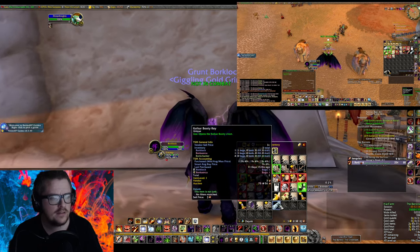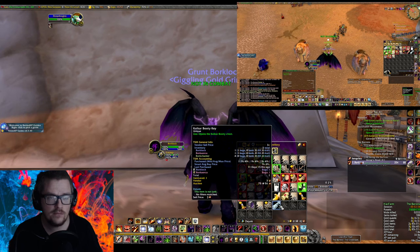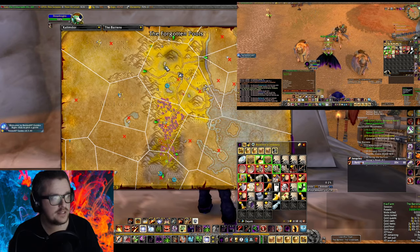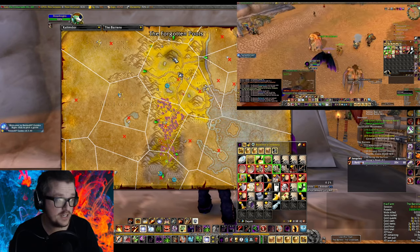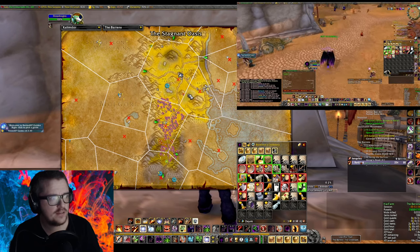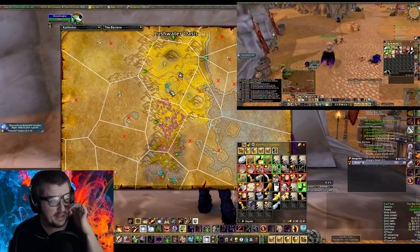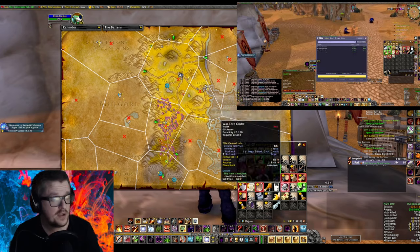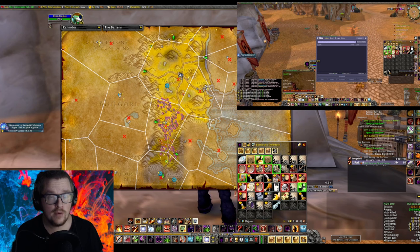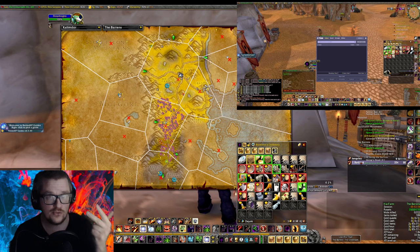I'm calling it the Kalkar Booty Key Farm. This key is unlocking chests — well, a specific chest — over here at the Forgotten Pool. I think there is one over here, one over here at Stagnant Oasis, and there might even be one outside of Veiling Caverns. That one is actually opening a box, and I think it is Shamans, Mage, and Druid that actually needs this key in order to have a chance to get a rune.